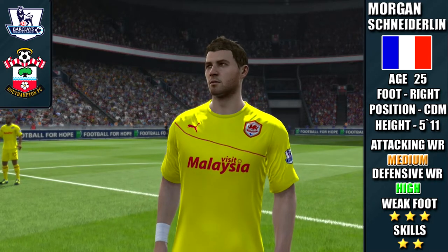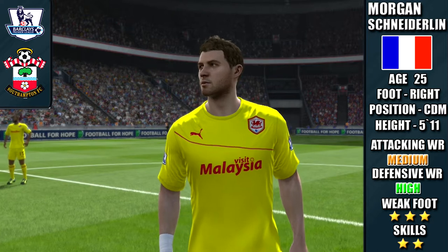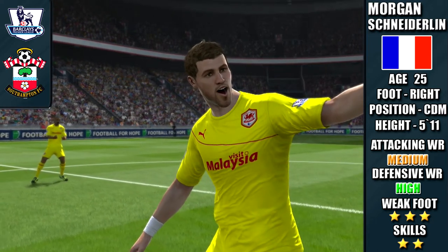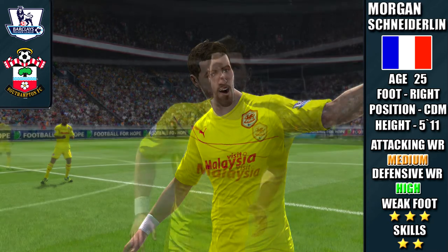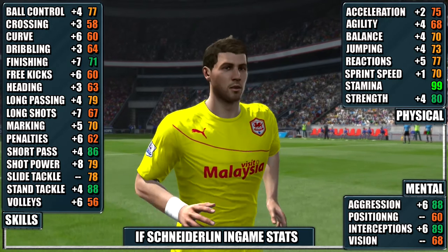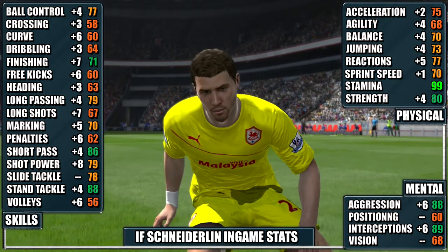Welcome to the player review of InForm Morgan Schneiderlin. He plays for the Saints in the BPL. He has a medium attacking work rate and high defensive work rate, a 3-star weak foot and 2-star skills. His standout stats are his 89 interceptions, 88 stand tackle, 86 passing, and 80 strength.